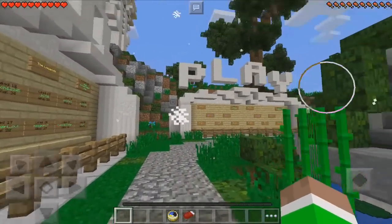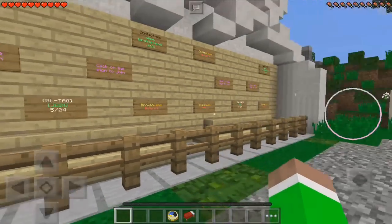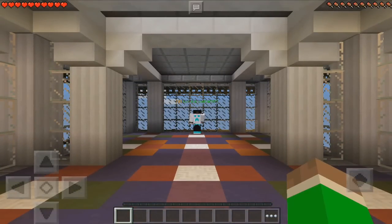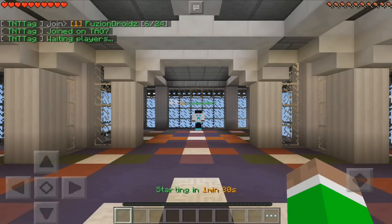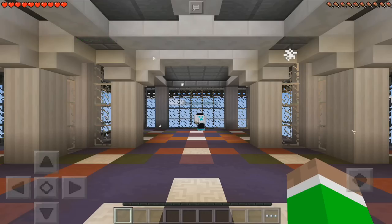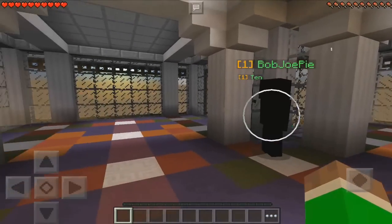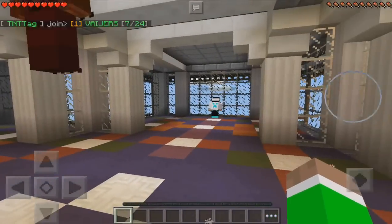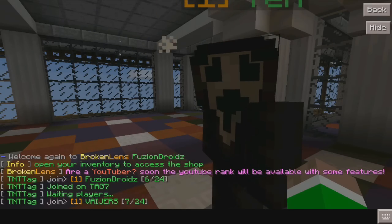There's a big sign saying 'Play', so let's go ahead. This is really fun — pretty much it's normal tag but you have TNT in your hands, and if you don't give it to someone else you're going to explode and lose the minigame. So let's just wait around and see when it starts.